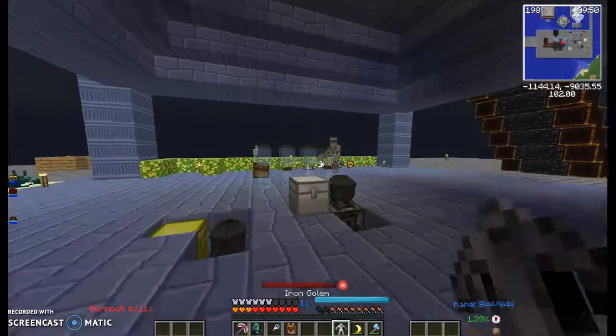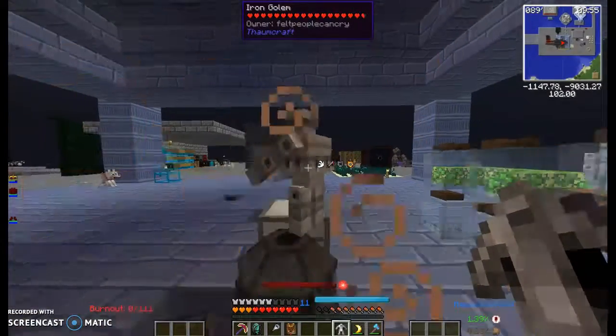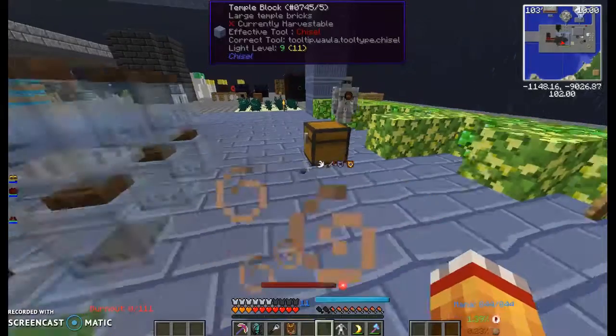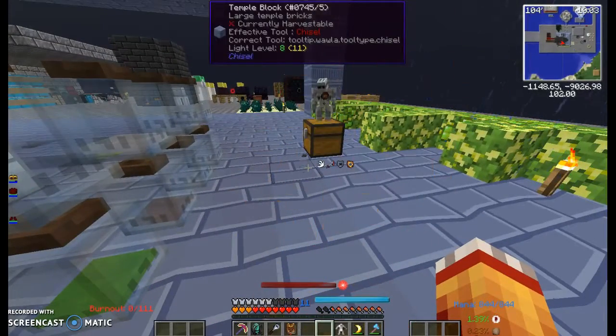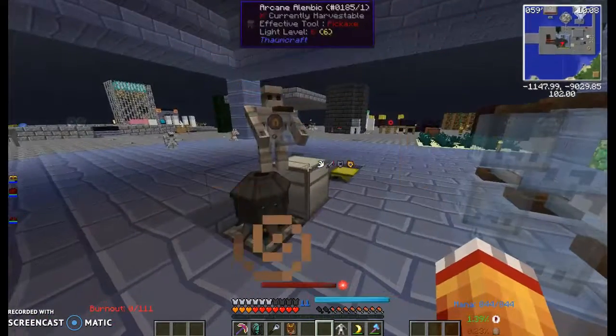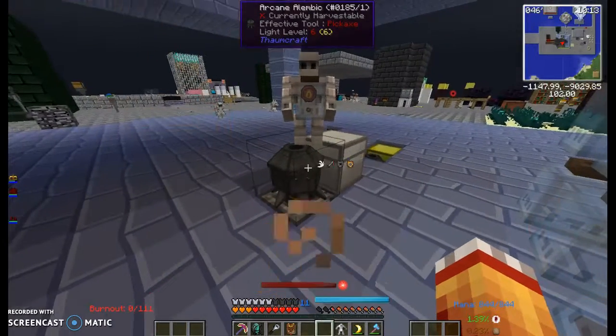I already have some golems just to show you. I have this one — this one is alchemy, this one is gathering. If I drop, say, one warded jar, it'll go and pick it out and put it in the chest.